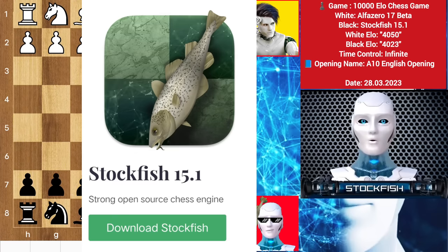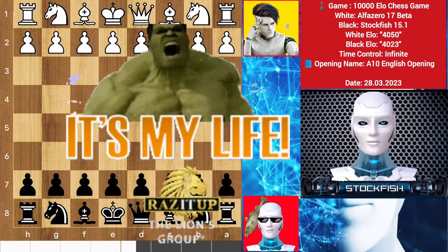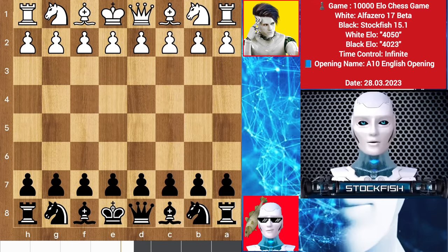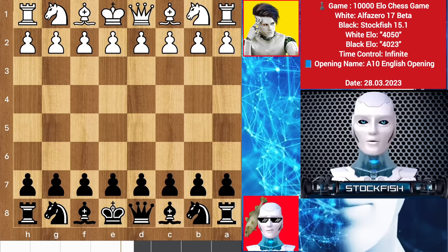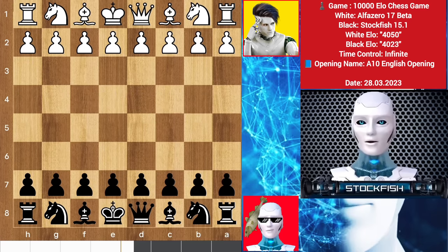Chess friends, when you set Stockfish with an infinite time limit, Stockfish becomes more powerful and aggressive. There is a program of every engine when they can play with infinite strategy. Today there is no time limit — Alpha Zero and Stockfish will play with infinite mode. This is 10,000 ELO chess, welcome to today's brilliant 10,000 ELO chess game.